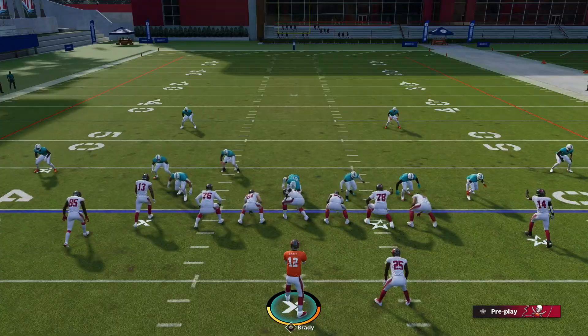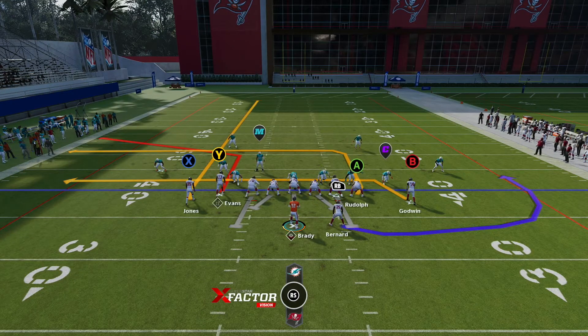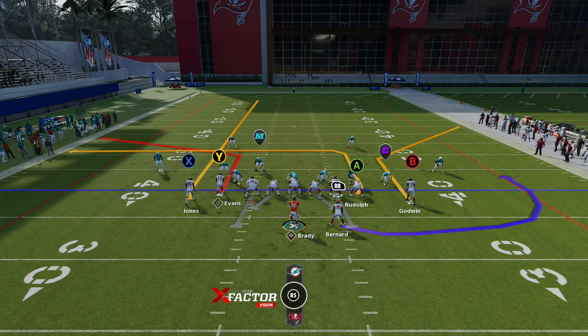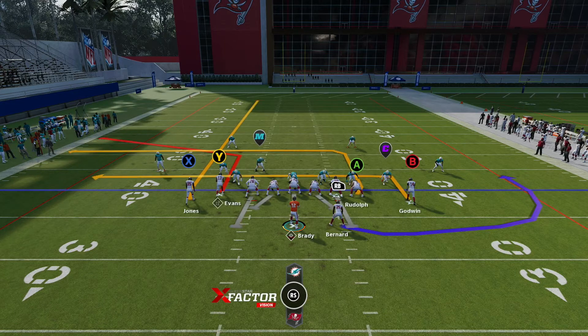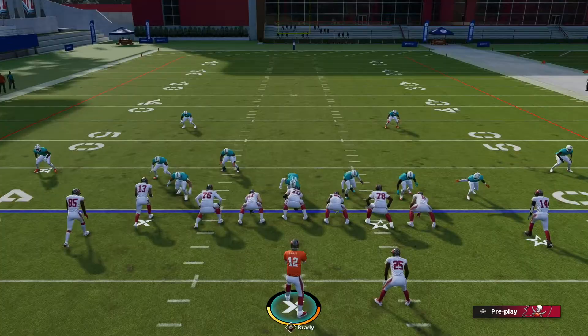The next play we're going to look at is Flood. You can run this stock. You have Godwin here — you can always throw him on a corner route, or throw him on an in route and try to get the timing right. But keeping him on a drag is also just a great thing running it stock.